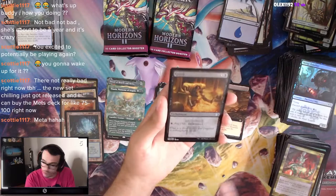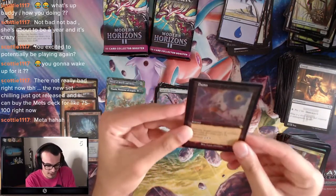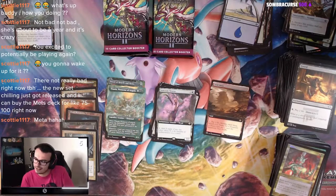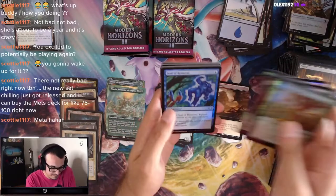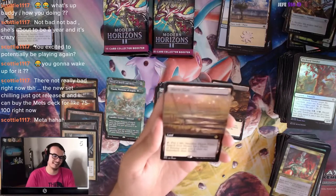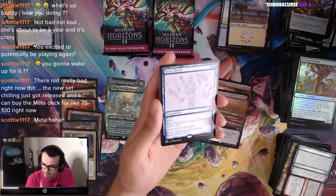Goblin Anarchomancer. Greed as an uncommon — this is for you, James. And Damn! Another Old Border Damn, as well as Out of Time — I think that's the second Old Border Damn we got. We got a Plains. Where's my Tarn? But we got a Marsh Flats — a Fetch is a Fetch, not complaining.